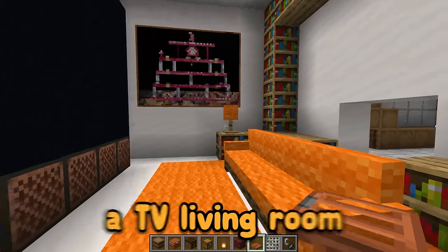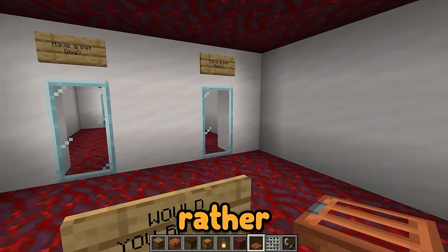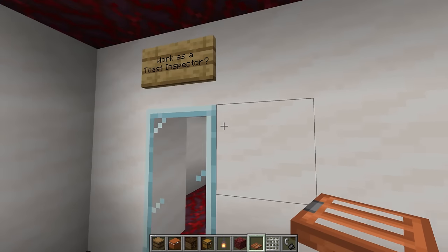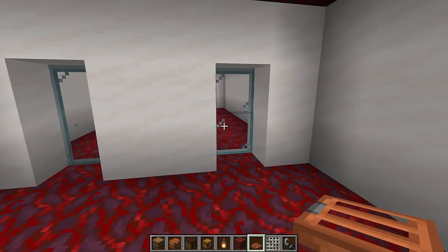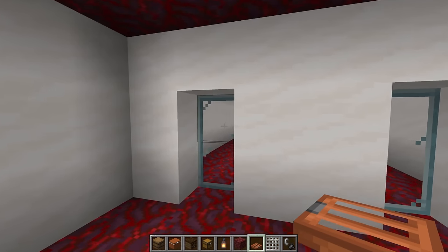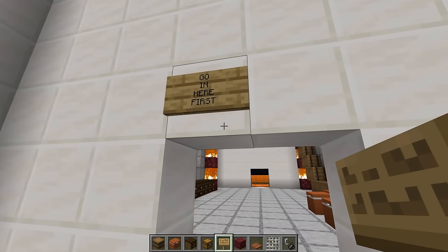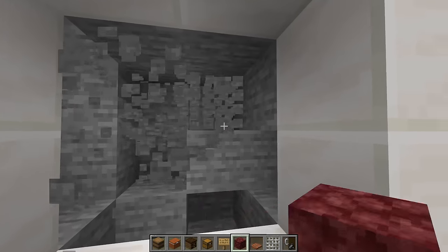Behind the TV is a fake would-you-rather section. Milo will have to pick between each of these different answers — if he picks the wrong one, he will fall down and not be able to continue. Every wrong answer actually has a trap underneath it, but it doesn't work on me because this is my volcano. At the very end, there is a chest that says 'ha ha, got you, Milo' — we are totally gonna win this thing. Milo is gonna hate this fake room. We need to trick Milo into thinking he needs to go in here first. Milo will definitely read this sign and try to find his way through this part of the volcano house. Little does he know that the real way will actually be on the other side.